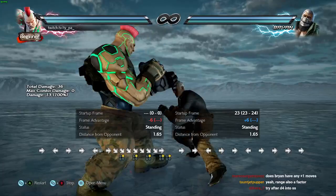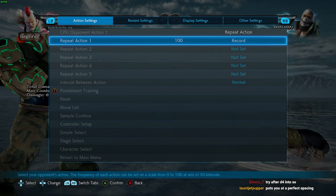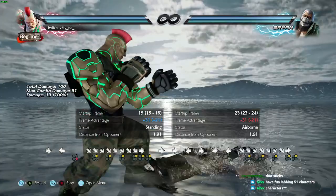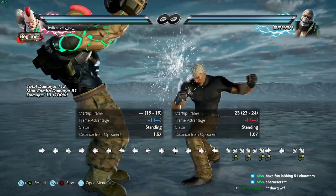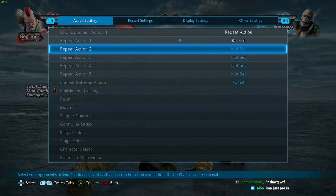At point-blank range zero, df2 tracks the sidestep. This is actually really useful because it lets us segue into the fact that you have to lab tracking, because tracking is really weird in this game. We learned that Jack's df2, if you're at range zero, tracks sidestep right — but if you're any farther than range zero, you can move around it. A little farther out and it whiffs completely. It's hard to dictate, but there is a reason behind it.